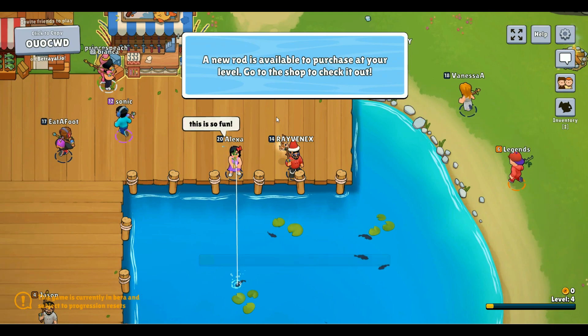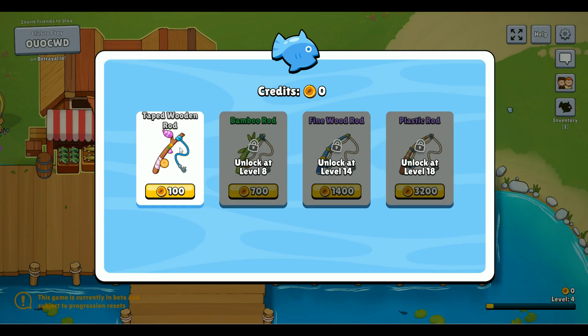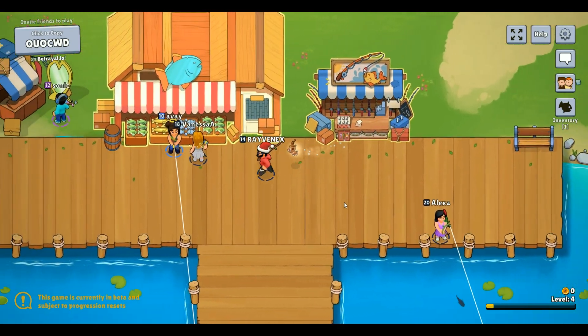We have this rod here — level eight you get a bamboo rod, at level fourteen you get a fine wood, and at level eighteen you get this one which looks pretty expensive. Right now I have no money, which means I need to go sell some fish.